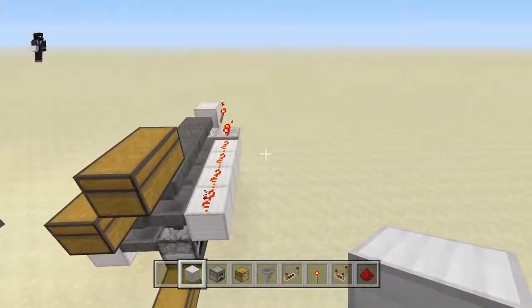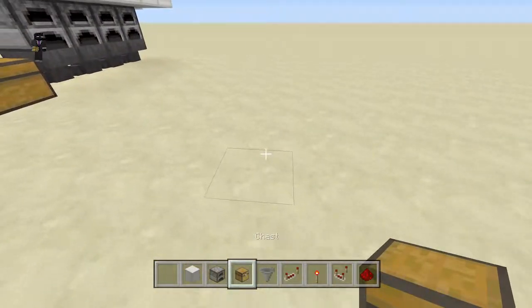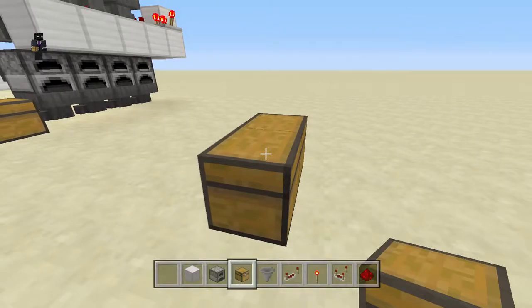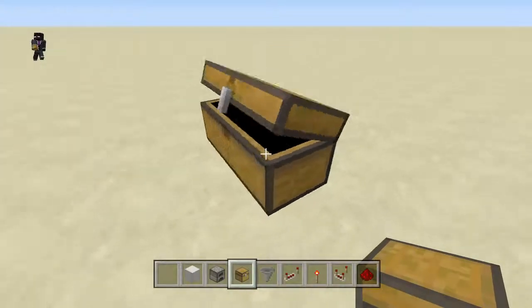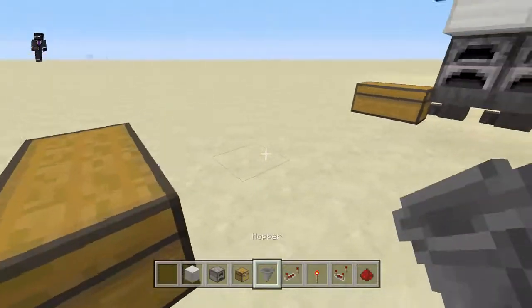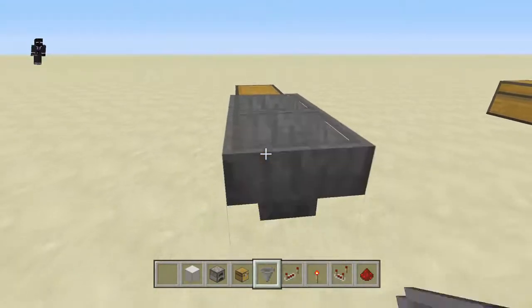First thing you want to do is place down a chest — this is going to be where your outputs come from, like the smelted iron ingots. This can be a double chest or just a single chest, it doesn't really matter. I used a double chest because you can fit more items in there.